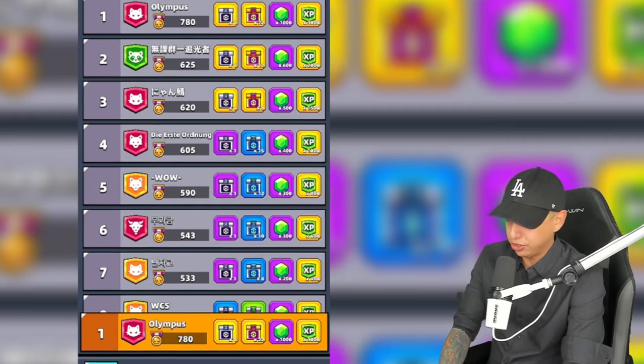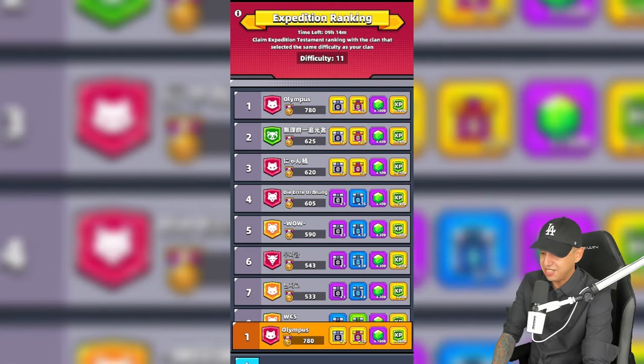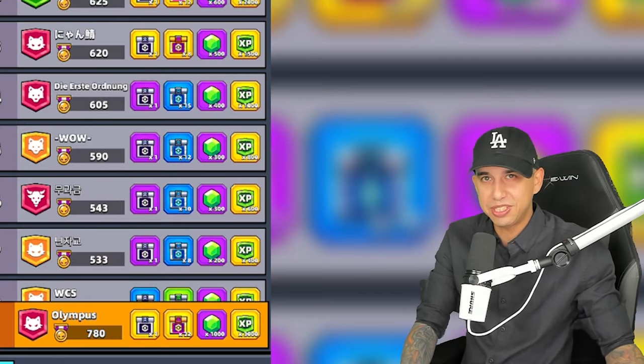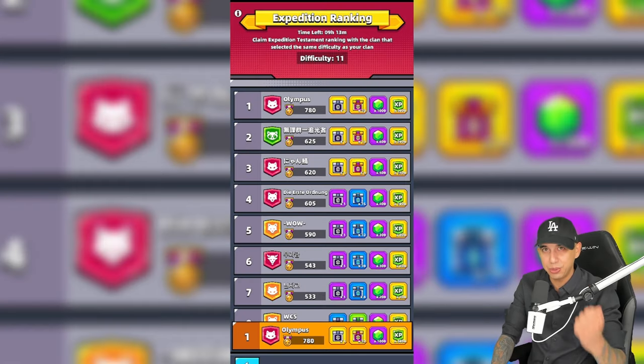In addition, a tiebreaker will go to the clan who ranked higher first, so it may be important to sign into the game and challenge the Expedition boss as quickly as possible right after reset, because the tiebreaker for first place will go to the clan who reached it first. It's really important to get all clan members on the same page and ensure that they are doing their best.